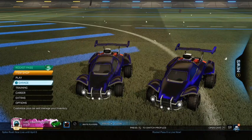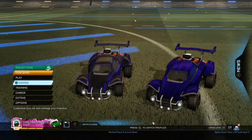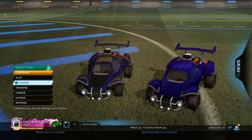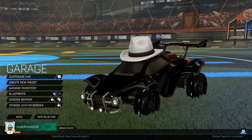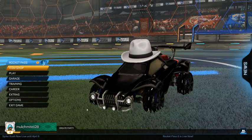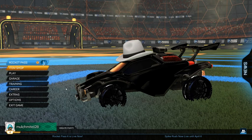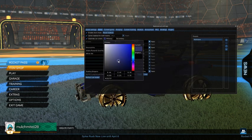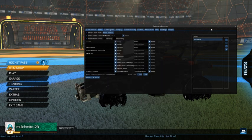Now we're going to get into the final method, which unfortunately you can only do on PC. This final method is only for PC — just remember that. The only way to do this is to install BakkesMod, then press F2 on your keyboard. As you can see here, I can change my primary or secondary colour to whatever I want — I could even have a white car if I wanted — but I'm going to change it to black. So that is the best method, but obviously you can only do this on PC.